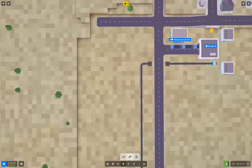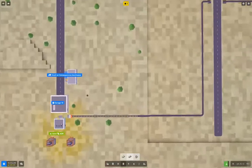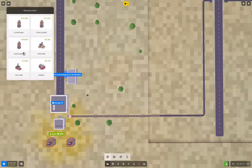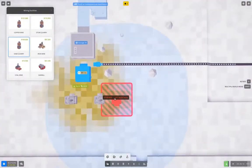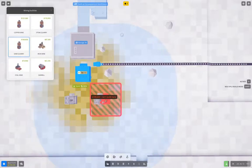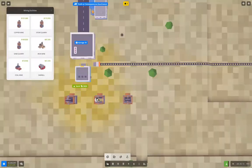That needs to go that way. I think I need more mining there — sand quarry. One, two, three, four — put one of those there.